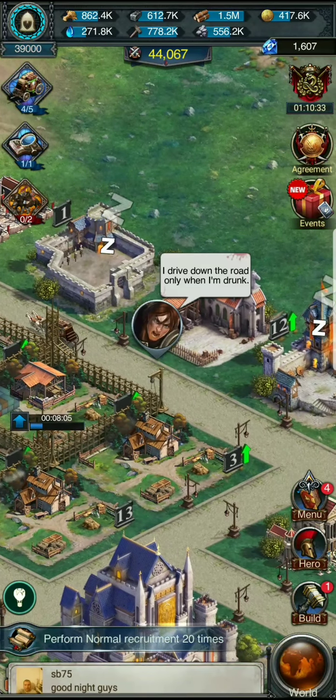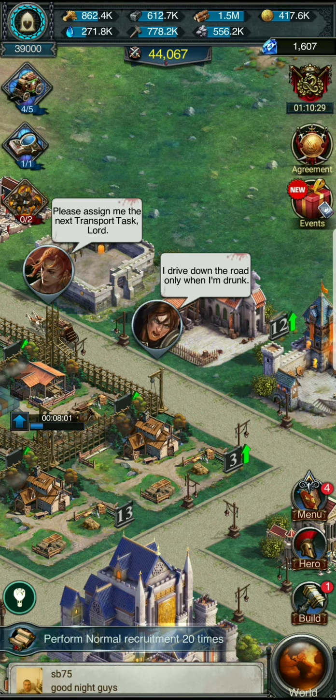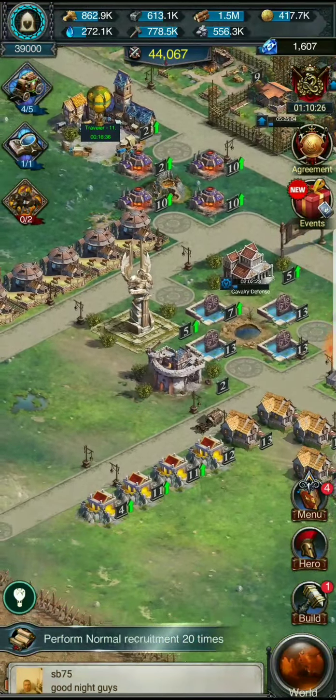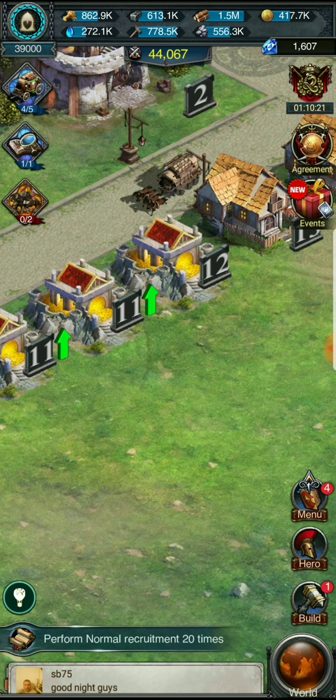So basically looking pretty good — this is what I'm working with, guys. That's what I have. Just need some more builders. One builder just became free! I think I'm gonna go ahead and get the bank. Maybe not — need some population.